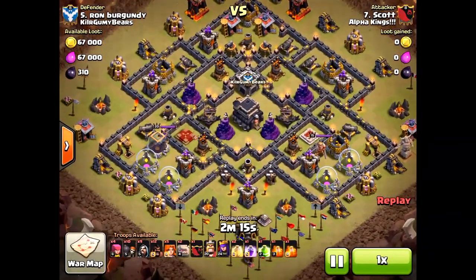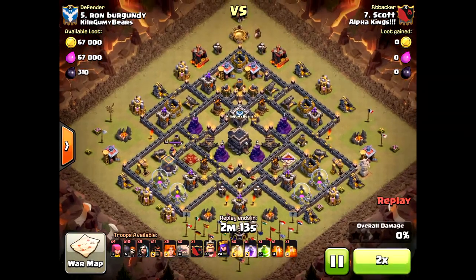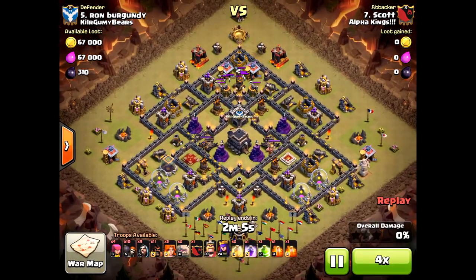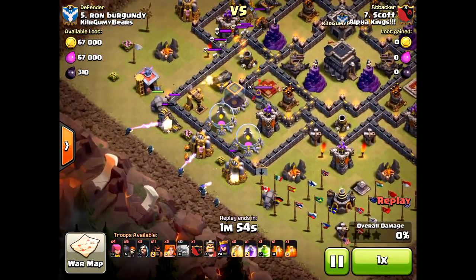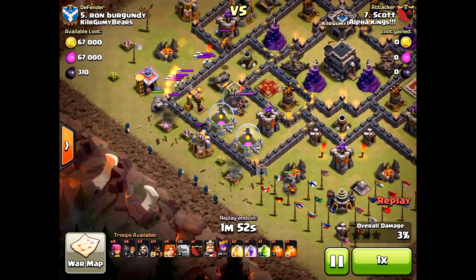What's up poker heads, today we have Town Hall 9 GoHoVa. We have a three-star attack on the first one, and my other two replays are two-star attacks. What's the difference? Right off the bat, here's the three-star attack.